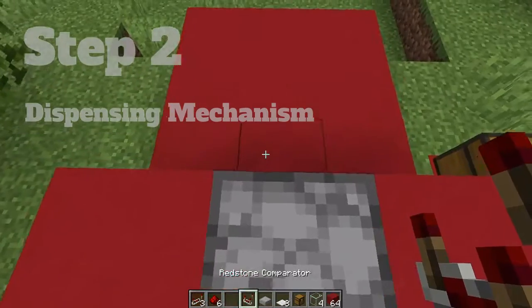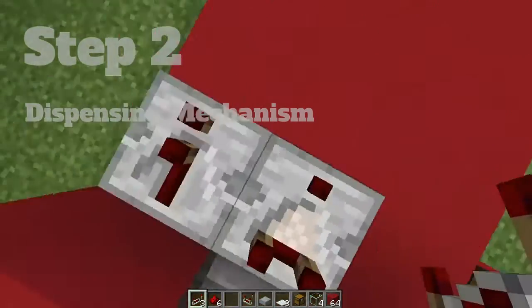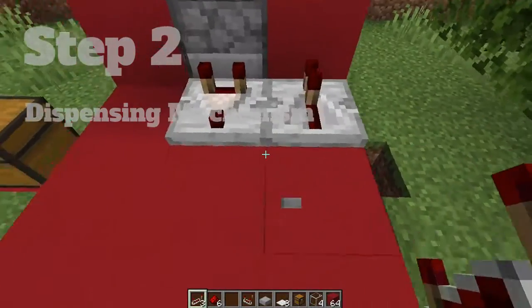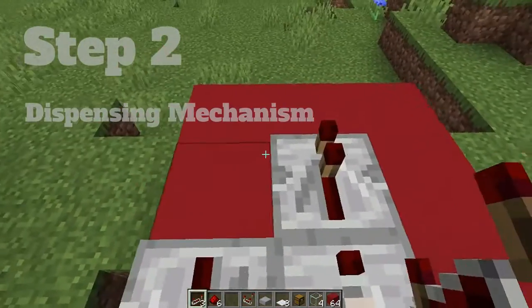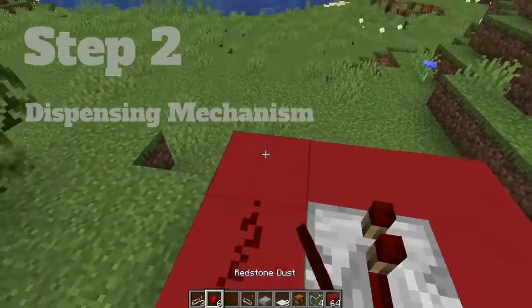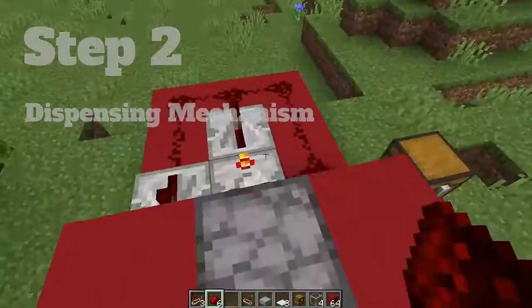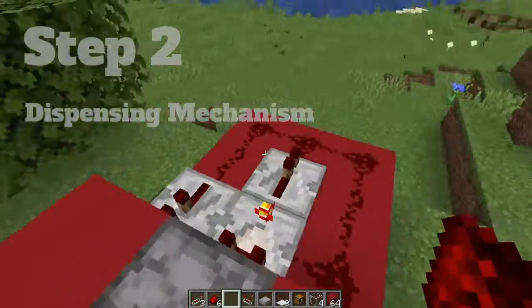Next place a piece of glass right on top of the chest. Next take your comparator and your 2 repeaters and place them as shown. Turn your comparator on so the circuit works, and complete the circuit with 6 redstone dust.